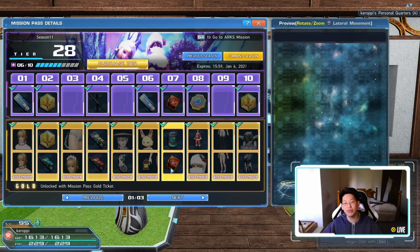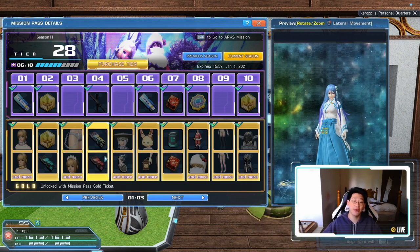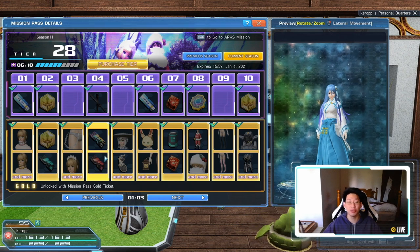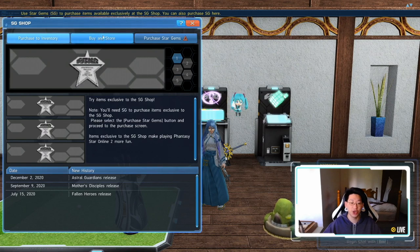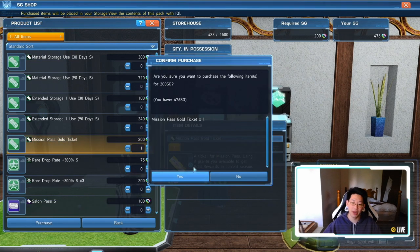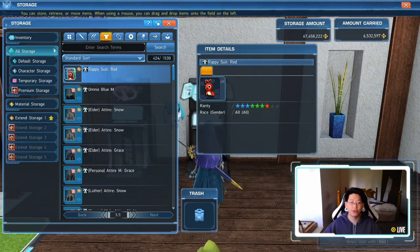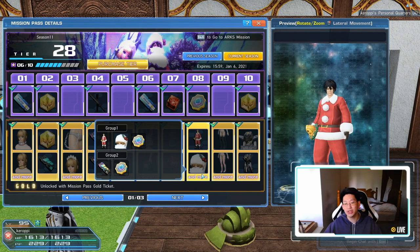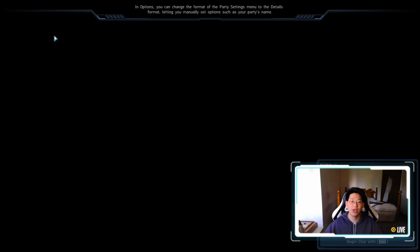The next thing I want to talk about is the mission pass. You can see over here that I have the mission pass open and I also have the mission pass gold ticket enabled. Remember that one day where the mission pass went down? If you bought a mission pass gold ticket before it went down and didn't use it, you might get this bug where you're not able to use the ticket. If you get that bug for whatever reason, you can go refund your ticket. So I'm just going to buy a ticket just to show you how to refund it. When you go to buy in store, you may have bought your mission pass gold ticket for 200 SG. After you buy it, it doesn't go into your inventory — it actually goes into your storage. So don't freak out when you don't see it. Search 'gold' and there we go: mission pass gold.